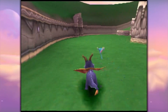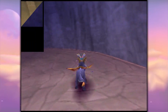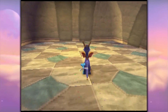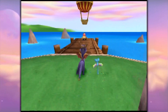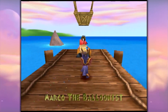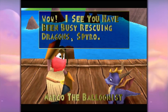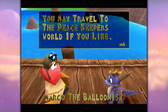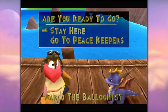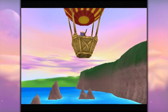We are all too familiar with the location of the Balloonist — I lied! Because of course I have no idea where anything is. But Marco the Balloonist, I have found you at last. I see you've been busy rescuing dragons, Spyro. You may travel to the Peacekeeper's World if you like. Let's go — I have nothing more to accomplish here.